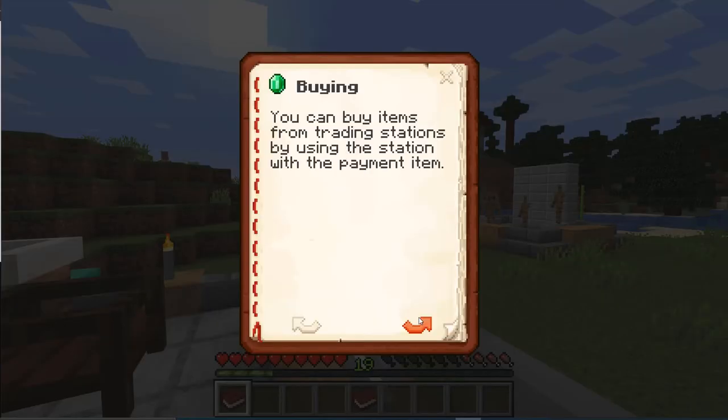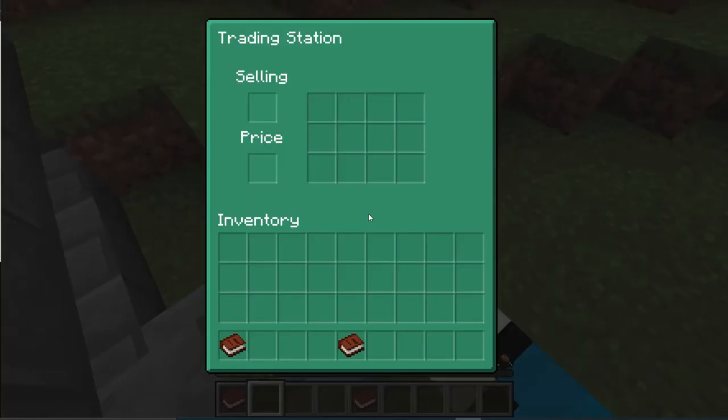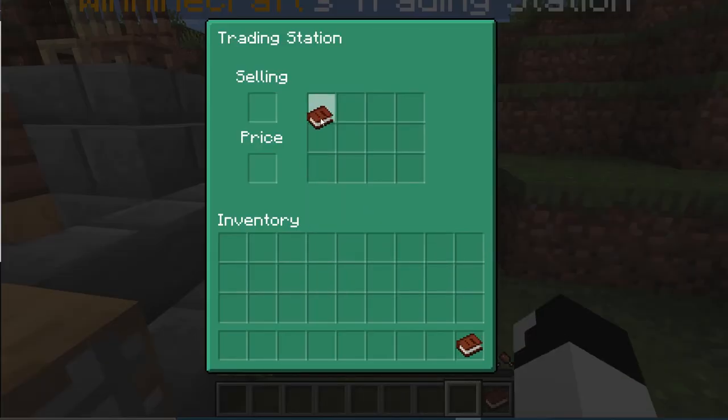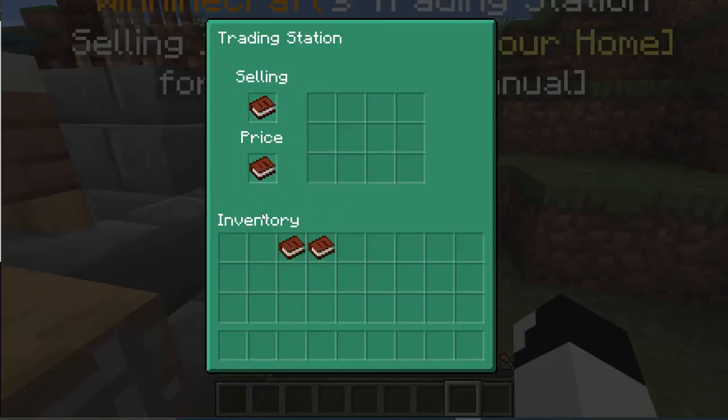There's also a trader's manual which can tell you stuff about the trading table, which is over here. This is the trading table — it is essentially a thing where you can trade with other people. The way this works is by putting the things that you want for the thing that you're selling.